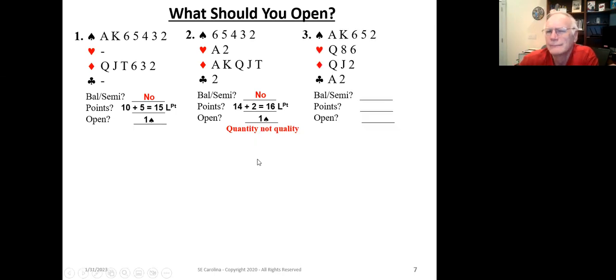Let's take a look at example three. Is this one balanced or semi-balanced? Yes. Maybe we're going to open this one no trump. How about points? We've got 16 high card points plus one length point equals 17 length points. We've got 16 high card points and 17 length points. Remember, we use high card points to determine if we open no trump, and length points for opening and bidding suits. We've got 16 high card points and five spades. Do we open this hand in no trump? No — we're going to open one spade because we've got five spades. The bidding system gives preference to finding the contract in spades and hearts, then no trump, then minors. So we're not opening one no trump.